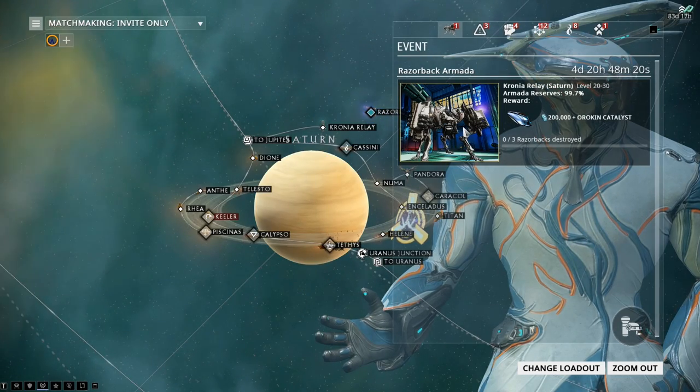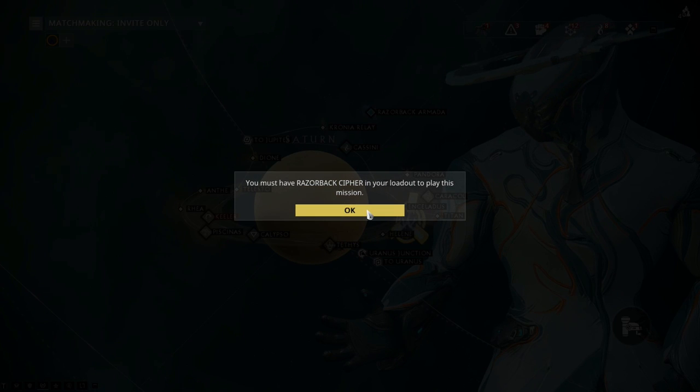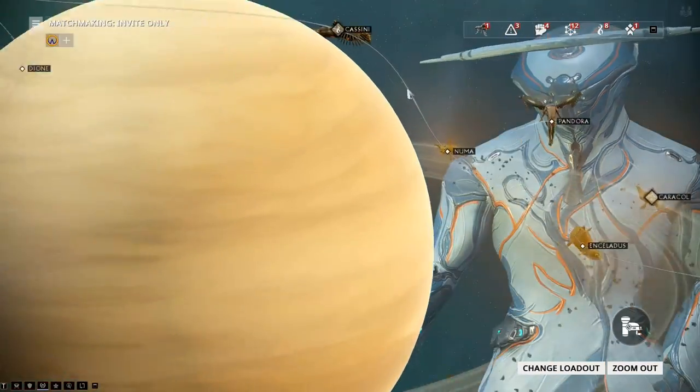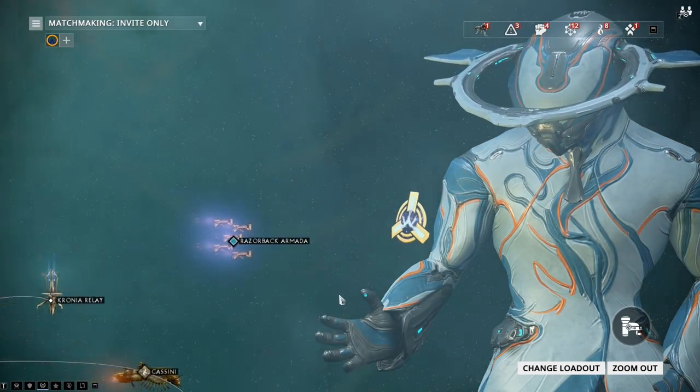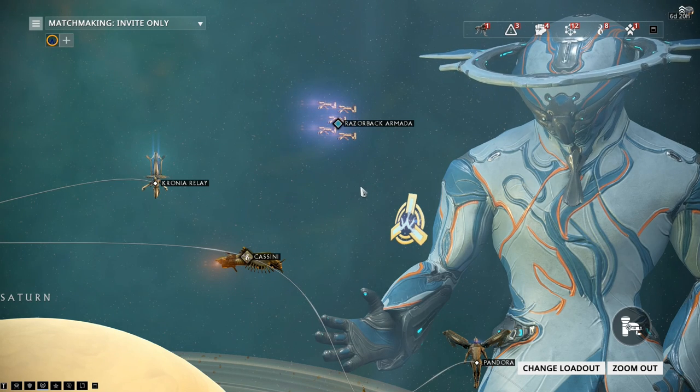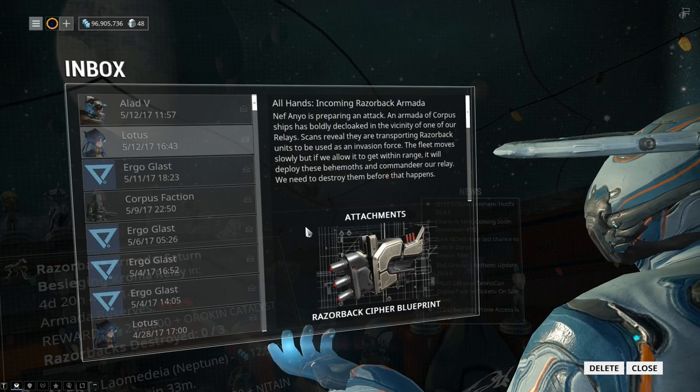One thing that wasn't expected — by actually going to the mission, you can see you need to get Razorback Siphons. You're probably going to have to build a key to take on the Armada. If we zoom all the way in here, you can actually see it's a bunch of Corpus ships. Of course, the Lotus will send you a message with the blueprint for this.